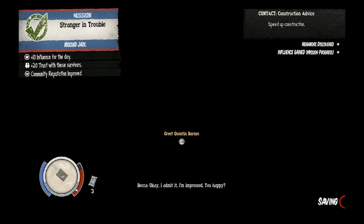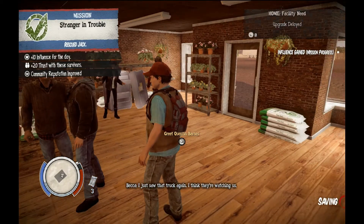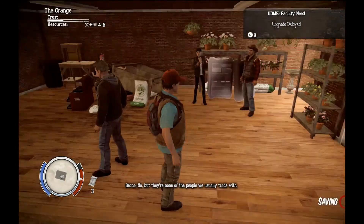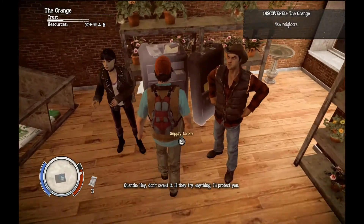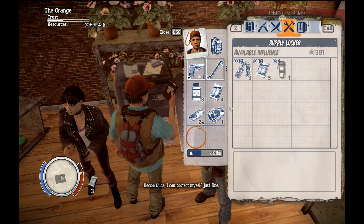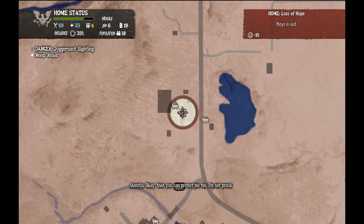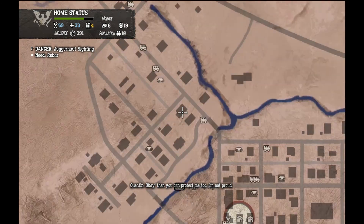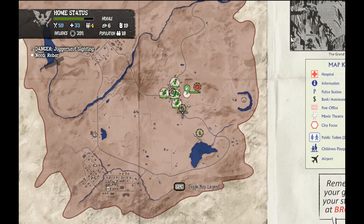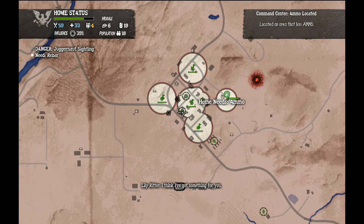Quinn — oh thank god. If you ever do something that incredibly stupid again, I will kill you. Hi Becca. Don't you hi Becca me with your aw-shucks small town charm. Jack could have died out there — you risked everything we have by leaving this place undefended. We'd have been in real trouble otherwise. Ten influence, twenty — got improved from a community improvement; that's good. Let's drop the coffee off.